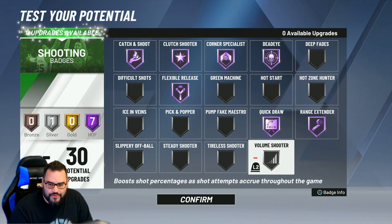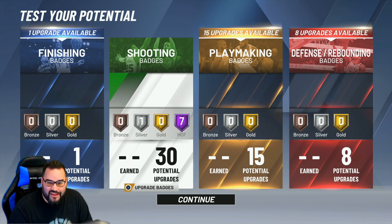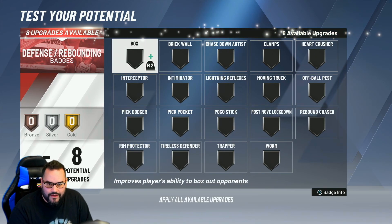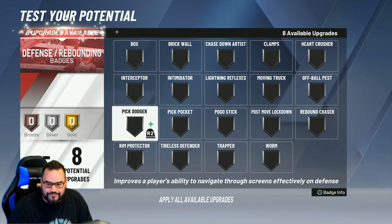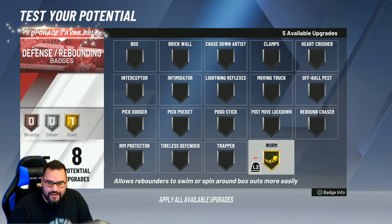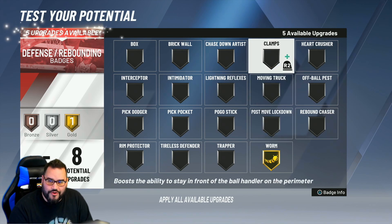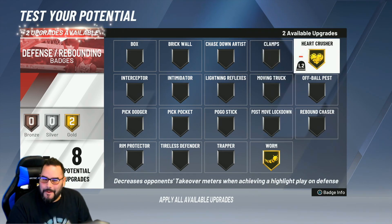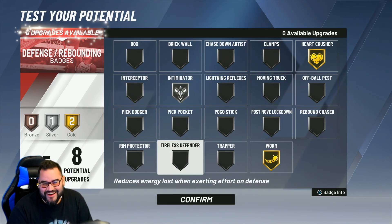Let's give him volume shooter too. Now as far as defense and rebounding, worm goes with him so let's give him worm and heart crusher.